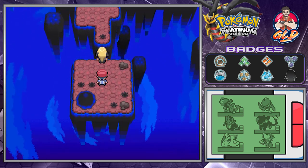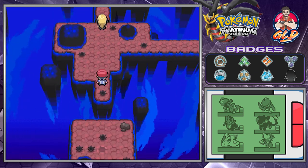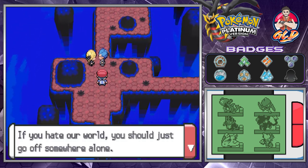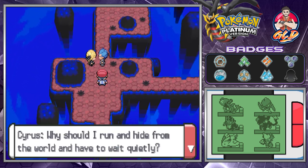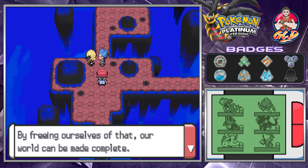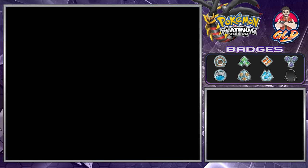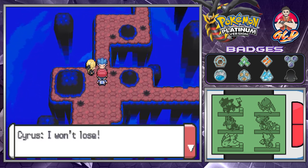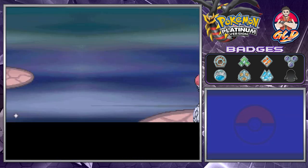I'm gonna save the game right here because I have a very bad tendency to screw up everything. Cynthia confronts Cyrus: 'So you were already here. Why do you seek to change the world? If you hate our world, you should just go off somewhere alone.' Cyrus responds: 'My aim is to rid our world of the vague and incomplete thing we call spirit. That is my justice — no one can interfere.' I have a bad feeling he's gonna have some pretty strong Pokemon. We're battling Cyrus yet again.